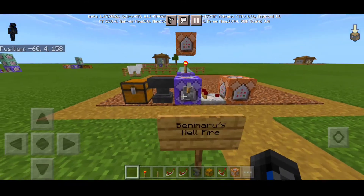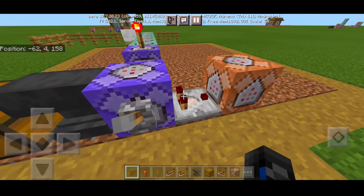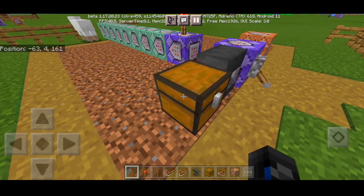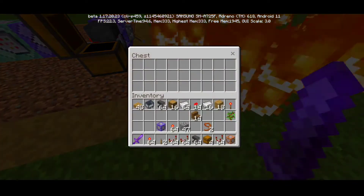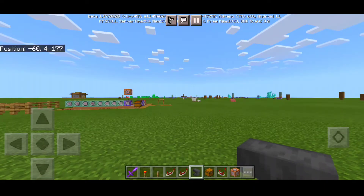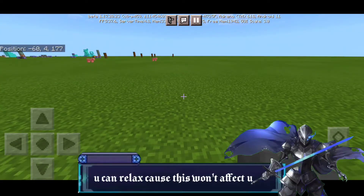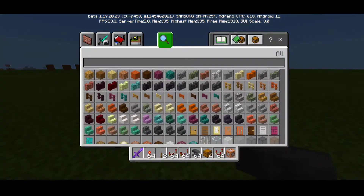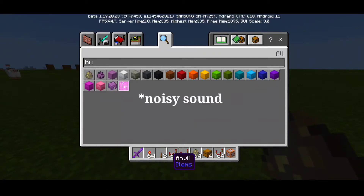First we're going to grab ourselves some command blocks. I'll show you how this thing actually works. First, I'm going to flick the lever on and grab a chest — this chest contains Benimaru's swords that you can see in the anime. This power can only affect other players and mobs, so it doesn't affect you — you won't get killed because we encoded that into the command. Let's grab a husk as a test subject.